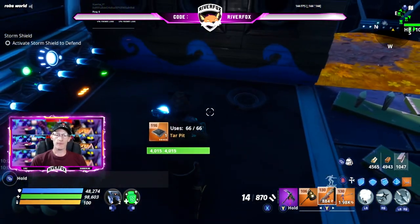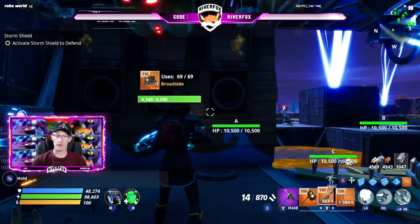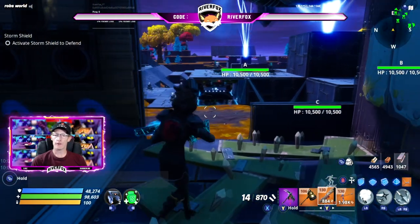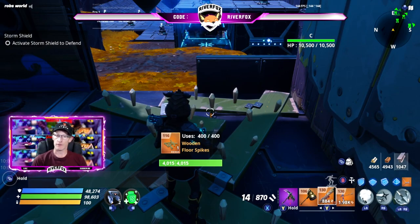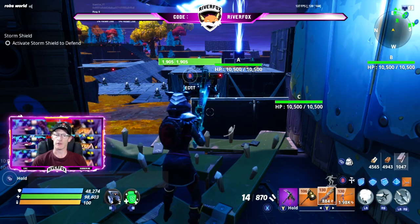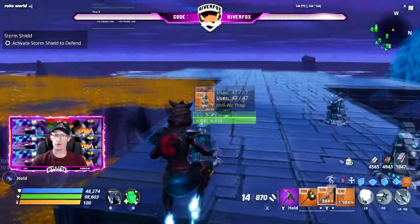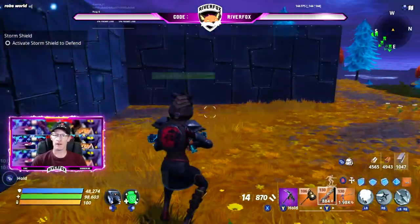Move forward one square: tar pit on the floor, wall darts on your left, broadside directly in front. Move to your right: wooden floor spikes, edited wall on the right just in front, wall launcher to your right. That covers all of the traps and trap tiles.